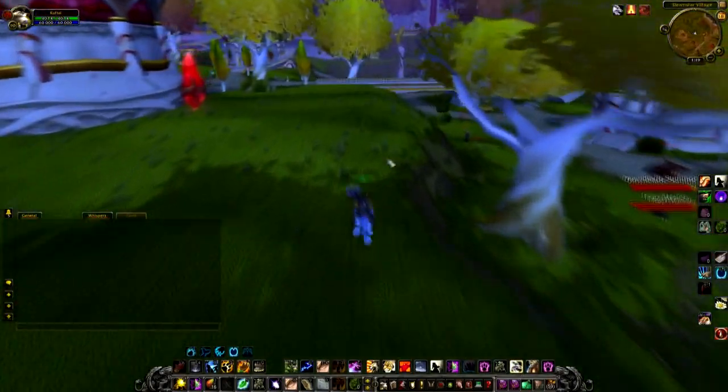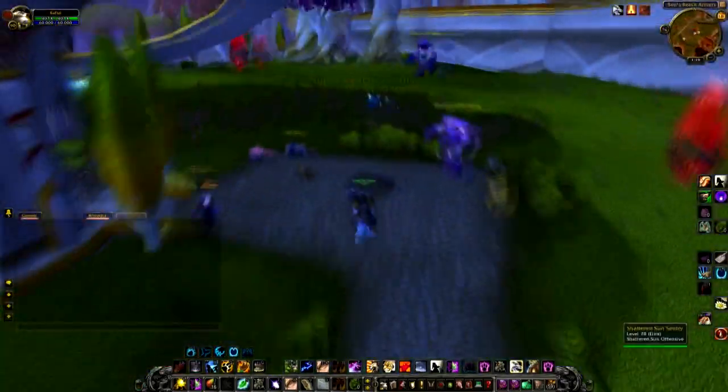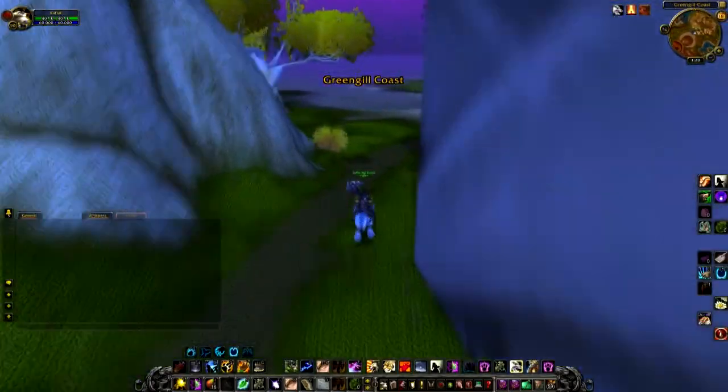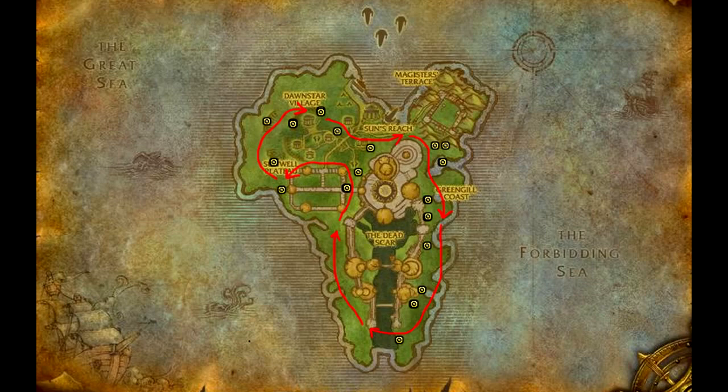If you do plan on selling your Adamantite ore and not using it for a trade skill, just keep an eye out on the auction house prices. It is one of the ores that fluctuates a lot in price because there's generally not a lot of it on the auction house at a time. On my server I generally see it between 40 and 100 gold, so obviously hang on to it for when it's up high. For this video I only ended up going around the island twice and I got two and a half stacks of ore, as you can see here.